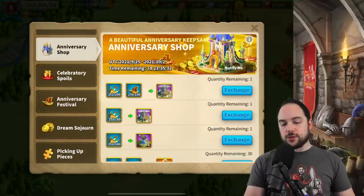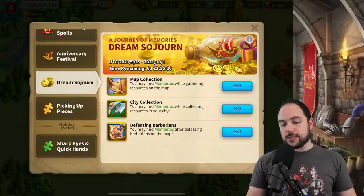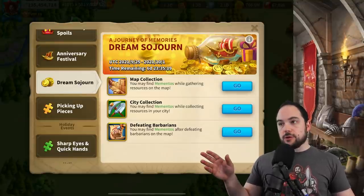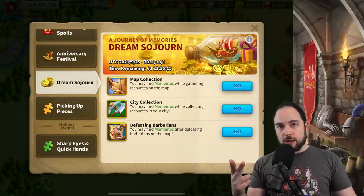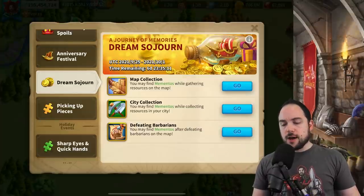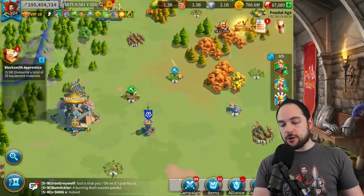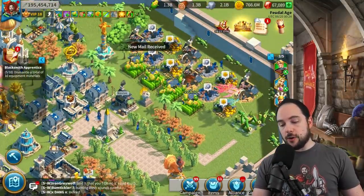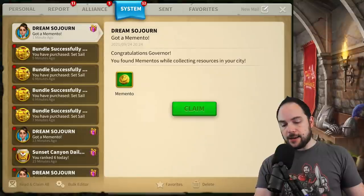Let's talk about some of the ways you can get these galley models. If we go and look at some of the events here, you can see that you can get mementos when you're doing map collection, city collection, and defeating barbarians. Use your production boosts — you always should be using your production boosts. Gather from the map, defeat barbs, and you get these mementos. I crack those open in my city and here are the mementos.